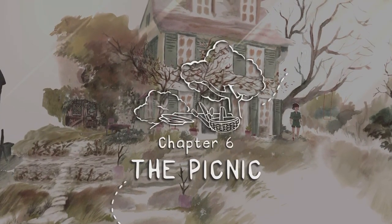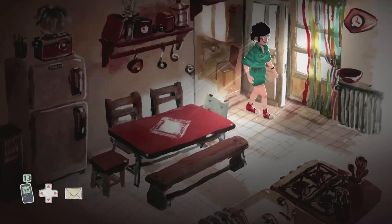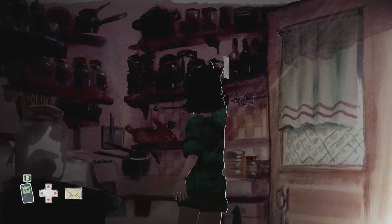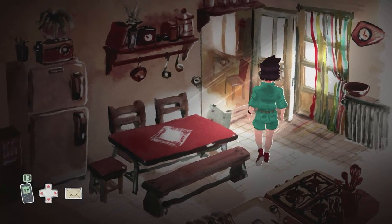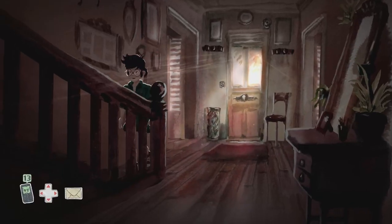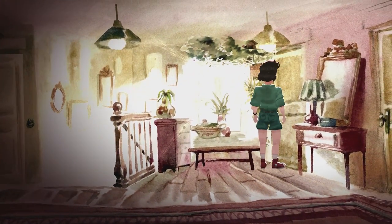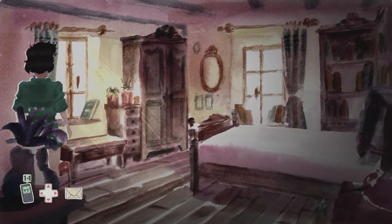Chapter 6: our task is to find the scarf. Head inside into the kitchen, then into the room to the left and find letter number 13. Head upstairs into grandma's room — we haven't gone in here before, it's over to the right hand side. On the chair on the left is letter number 14, so interact with that.